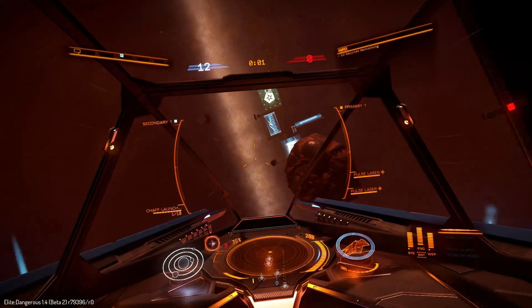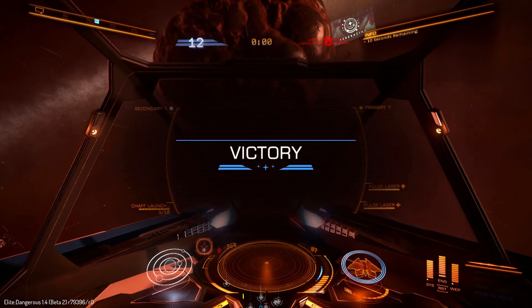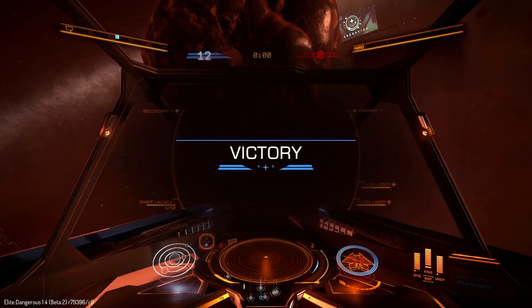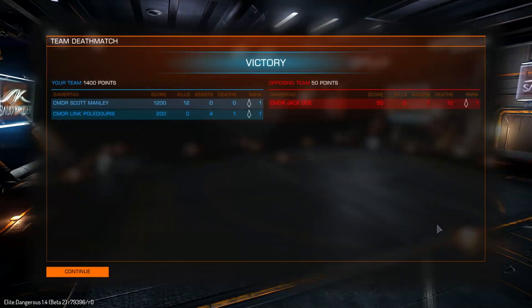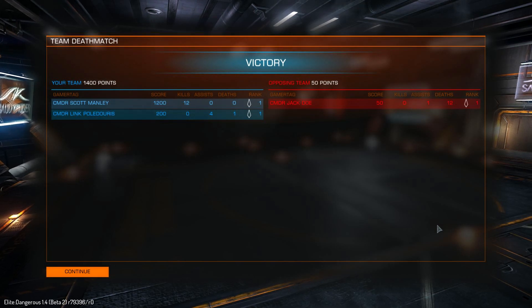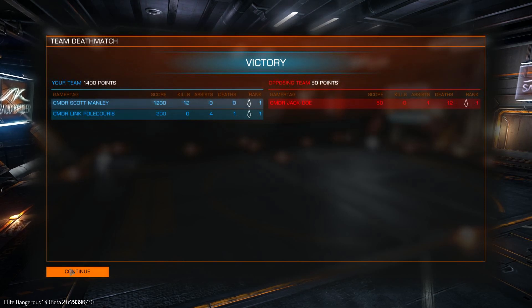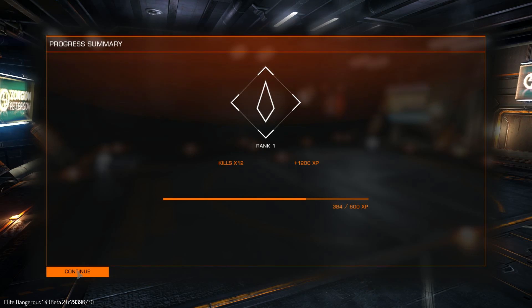Close quarters combat is supposed to focus on small spacecraft to keep the pace fast — that's why the spacecraft are the Condor, which is the new one, the Eagle, the Imperial Eagle, and the Sidewinder. And there you go: 12 kills. My teammate helped with 4 of them but never actually got a kill himself. That was really embarrassing for a first attempt.